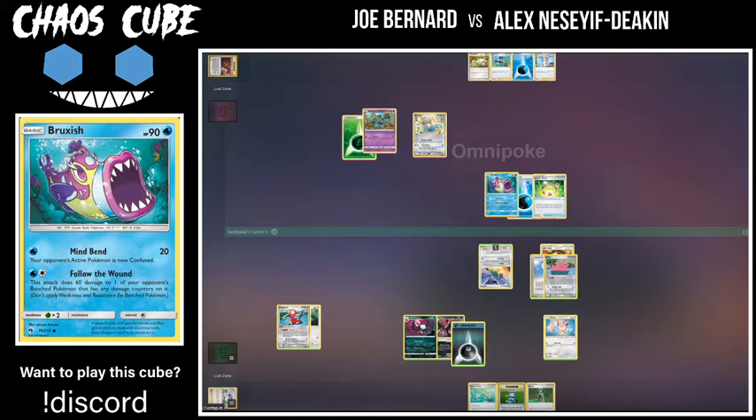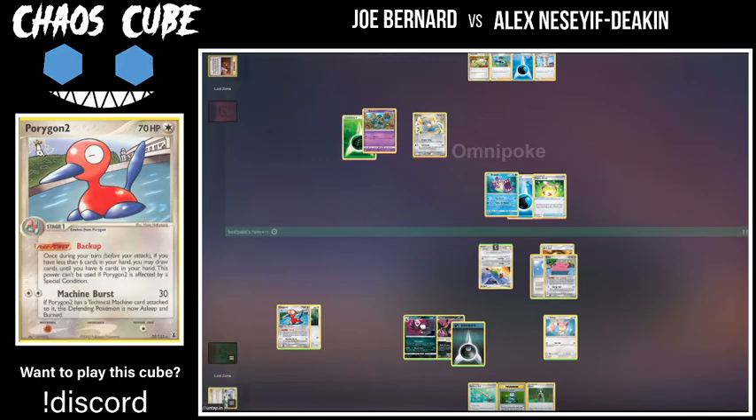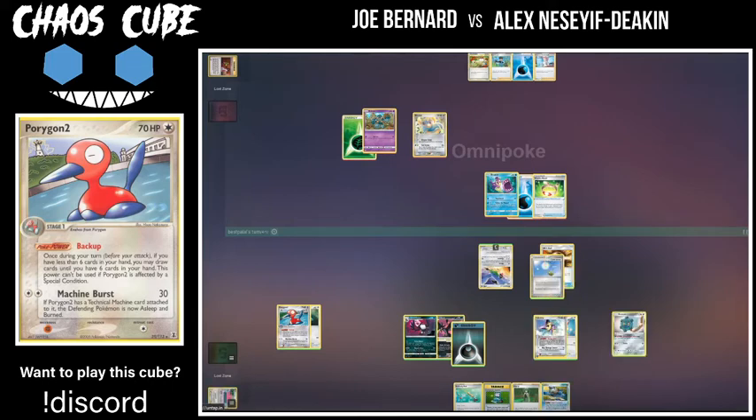Does he have any search for basics? He's probably not going to be able to get a Mimic off because omnipoke did Confuse him, so it's a little bit of an awkward spot for Al. It doesn't seem like he has great targets for Computer Search to discard because he wants to preserve all his resources, but he actually got into quite a few cards with the Bronzor and the Delcatty as well — that could have almost been a Mallow for what he drew into.